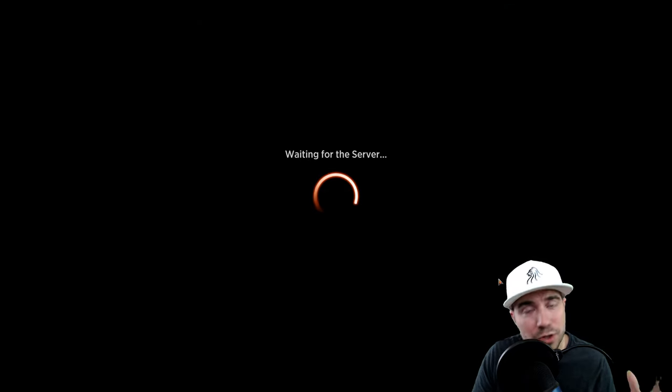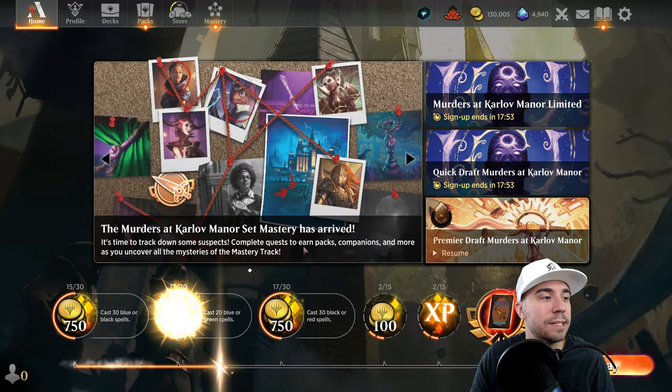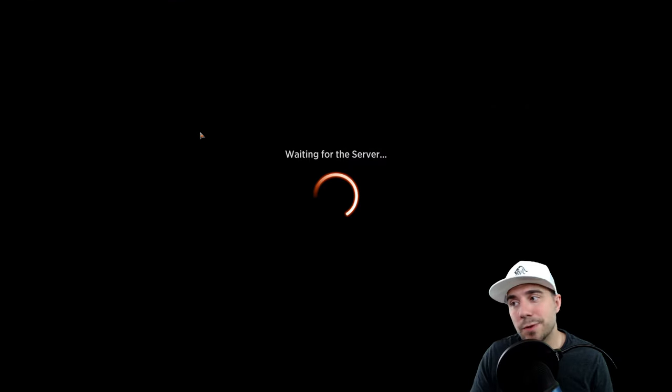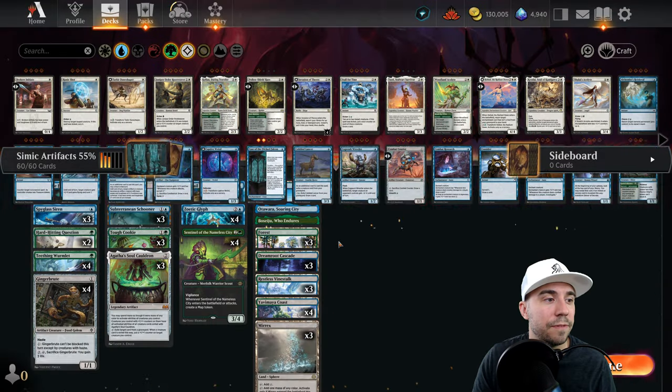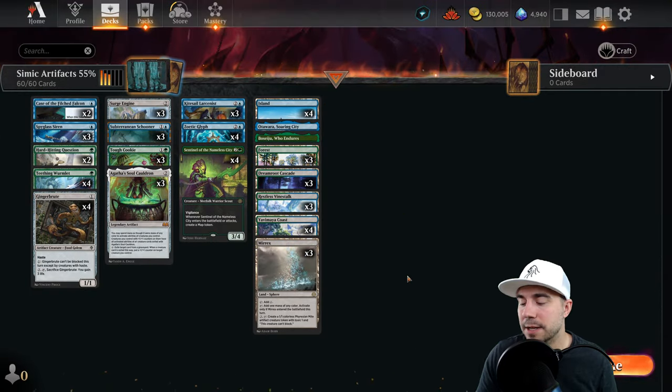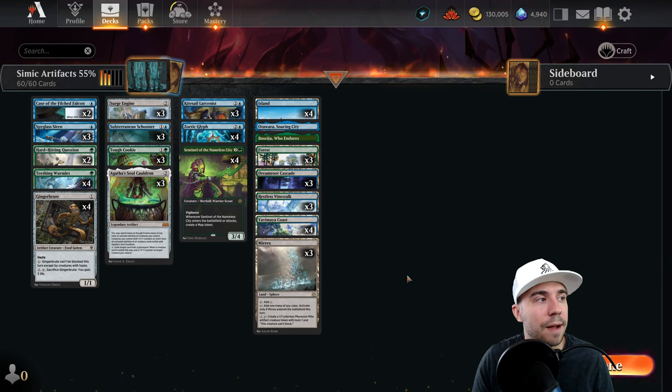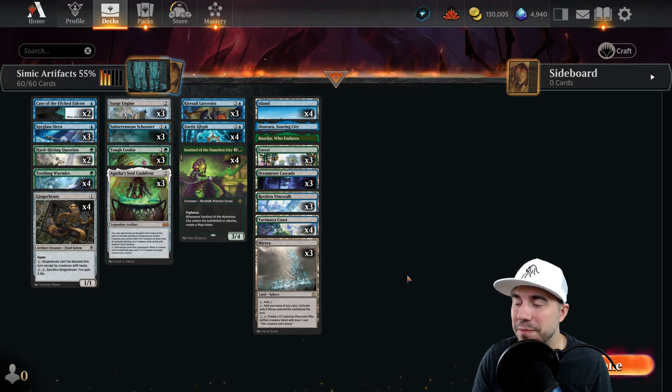Nonetheless, a super fun list. I really do like this Simic build — it's something different, something fun. On top of that, it does run at 55%, regardless of the fact that we didn't get there today. That second match could have been a little better on the mana base, but it is what it is, and that is Magic.